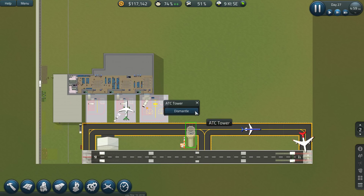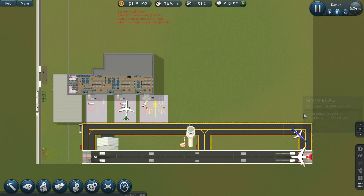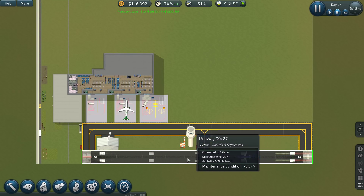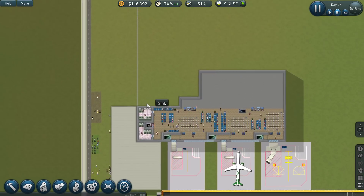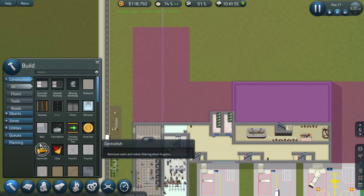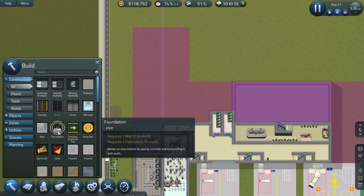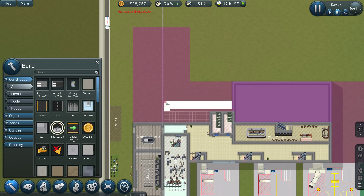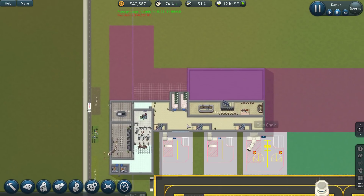ATC Tower. We're doing well. Maybe during the night we need to sort that out. Can we go into this level? I'm thinking what we need to do is add a little bit more foundation over there and over there — that might help us out a little. Some planes coming in.